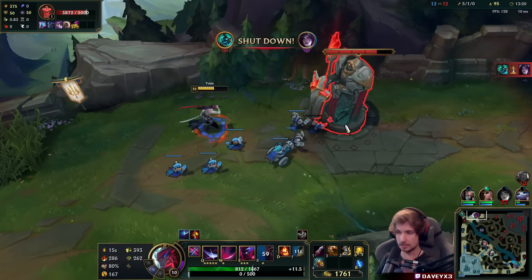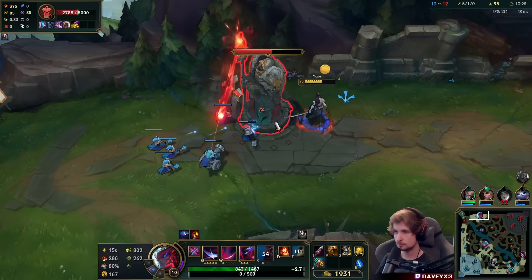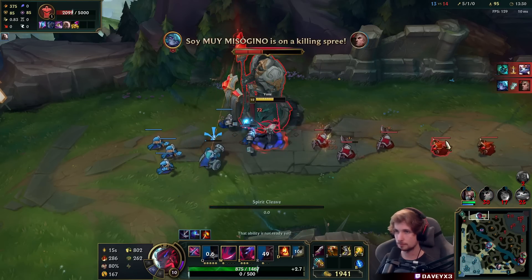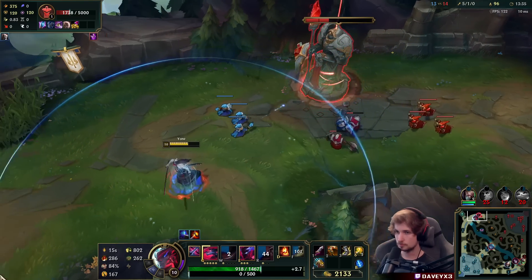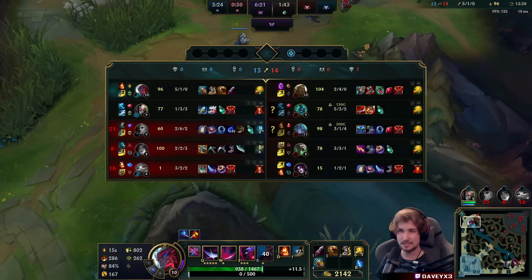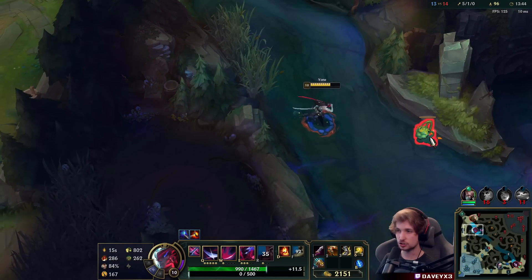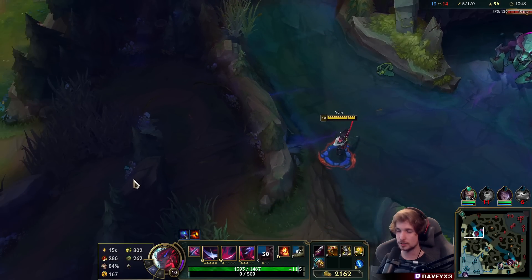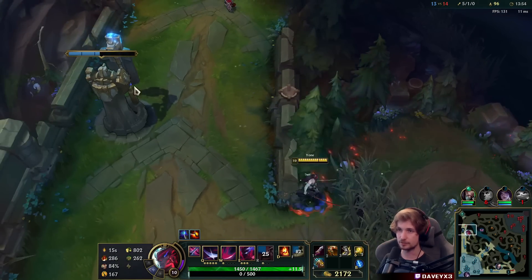We'll see if we can get at least a few plates now — that's why I have Demolish. I wish I could proc it more though. He might continue shoving the wave, so I think I'll stay around just a bit longer so the plates can go away and he doesn't get them. That's my only problem now — I don't want him to get the plates because he'll get a massive lead if he does.